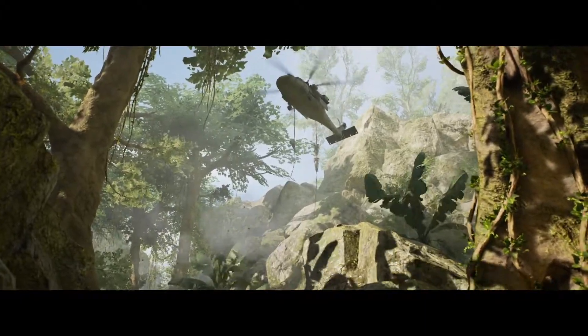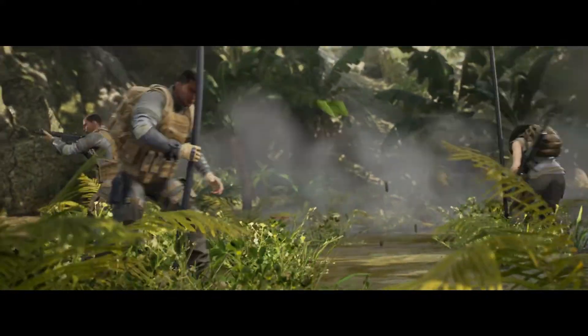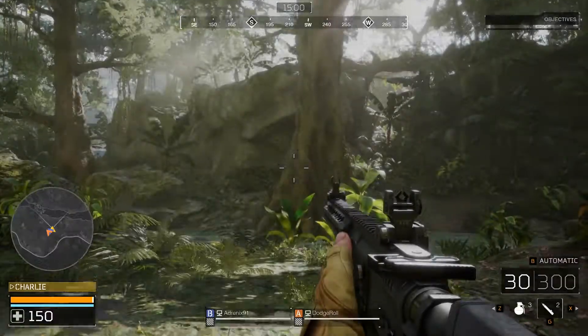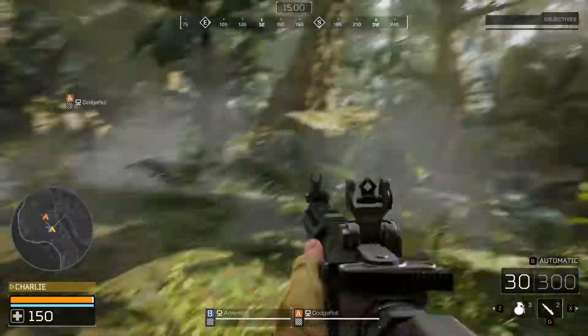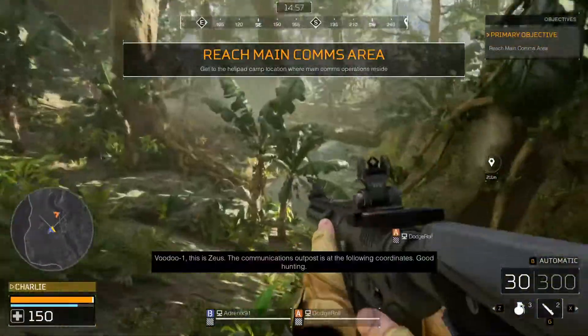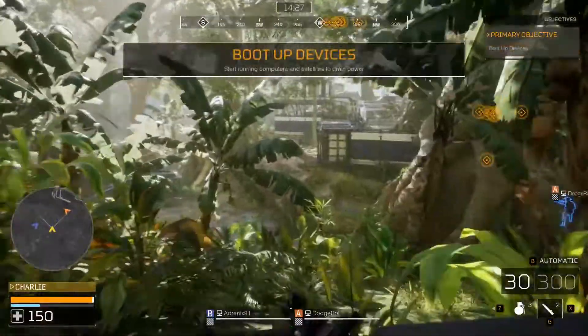Predator Hunting Grounds was released on the 24th of April 2020 on PS4 and Microsoft Windows. Currently there are two editions of the game: the Standard and Digital Deluxe Edition. The Digital Deluxe Edition is $90.99 and the Standard Edition is $59.99, all Australian currency.